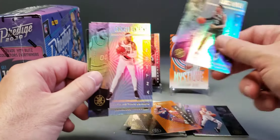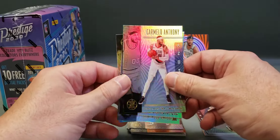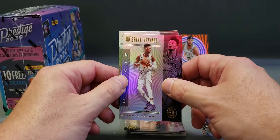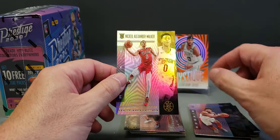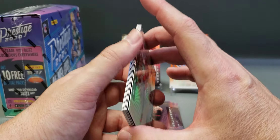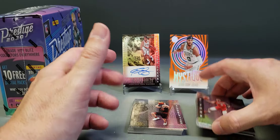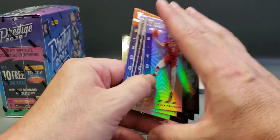Karis Lavert, Melo, Matthew Dellavedova, Bruno Fernando rookie, Admiral Schofield, and Nakil Alexander-Walker. So we didn't hit any of the top — no Ja, no Zion — but out of two packs I can't complain, man. I got seven rookie cards, one of them's a parallel.